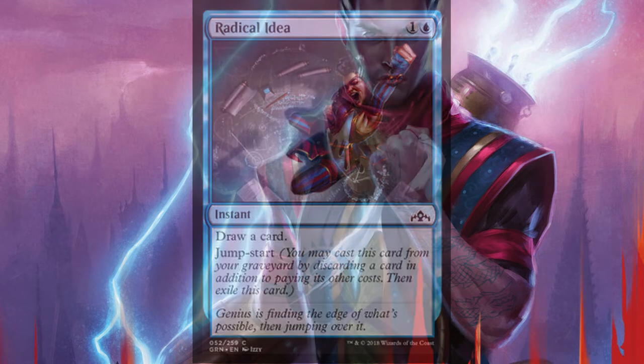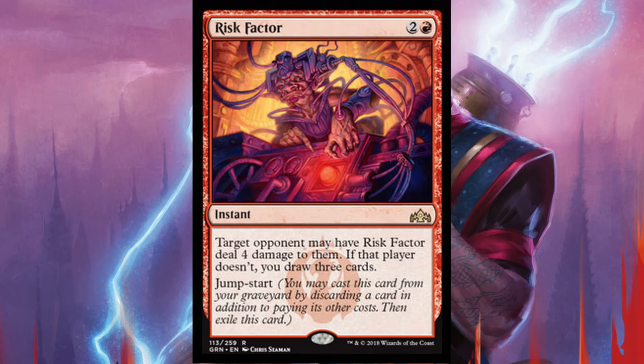Same thing for Risk Factor. It's an instant for 1 red and 2 that allows your opponent to choose between losing 4 life or allowing you to draw 3 cards. This spell has Jump Start as well.